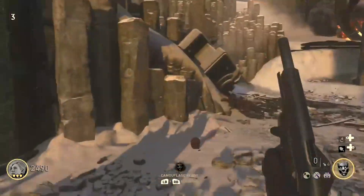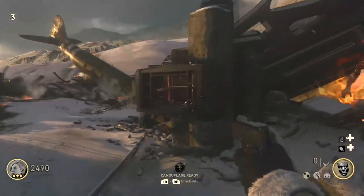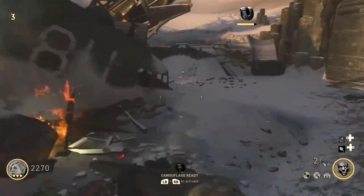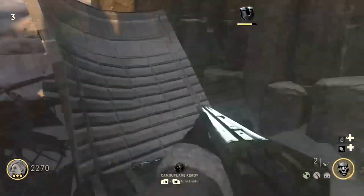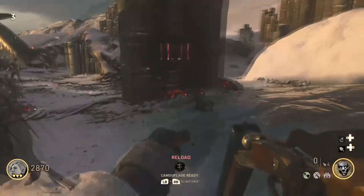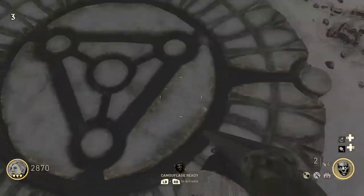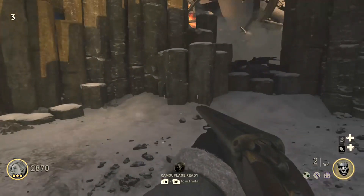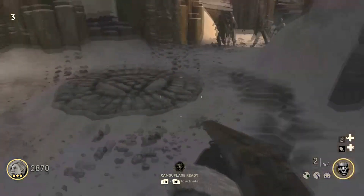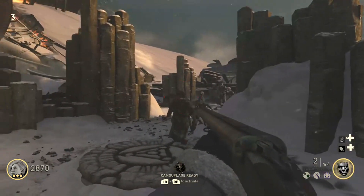I don't even know where anything is, to be honest. I know there's an underground area. It was a clown, but I don't understand the Easter egg or anything. Do I have to kill zombies on top of this thing? Because I know Black Ops 3 did that, so I would assume they'd do the same. I'll wait for them to get on the platform — and bam, I shall be correct.